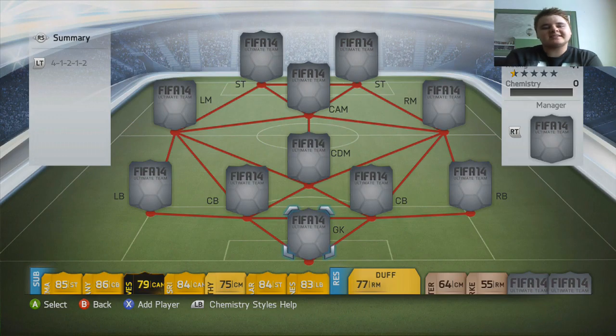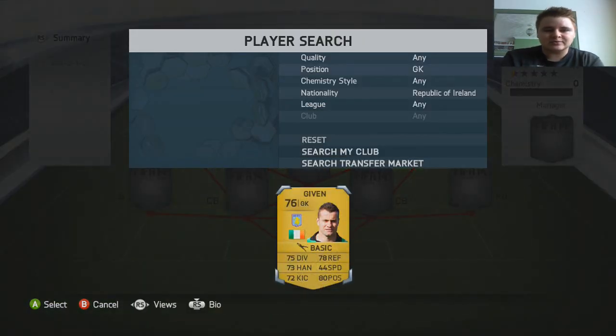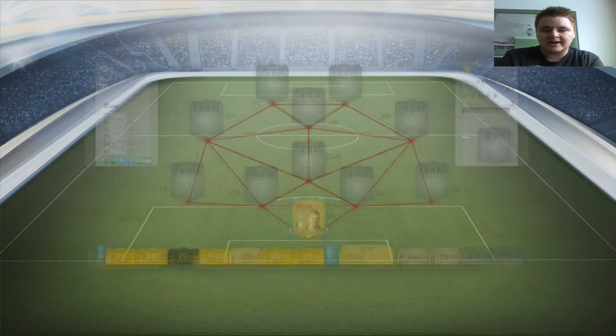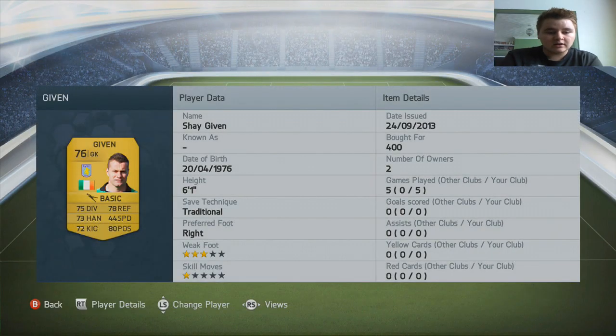What is going on guys and girls, my name is Vangelis and today we've got an Irish squad builder. If you're from Ireland, remember to leave a comment below — I want to see how many Irish people we can get watching this video. This is a relatively cheap squad builder, around about 20,000 coins at a maximum. In goal we've gone for Shea Given — a lot of these players are going to be pretty much bog standard 350-400 coin buys because the gold Irish players don't go for a lot of money.